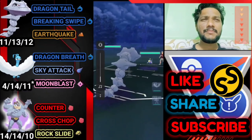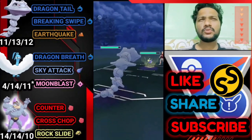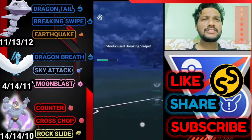Moving on to the first battle — Steelix versus Langton. It's a bad start because Langton can easily take down Steelix. Two Surfs is probably enough to knock out. Let's go for the Breaking Swipe to debuff his attack. We've got a really bad start here.